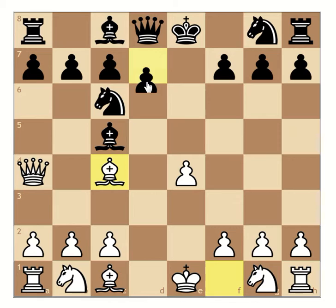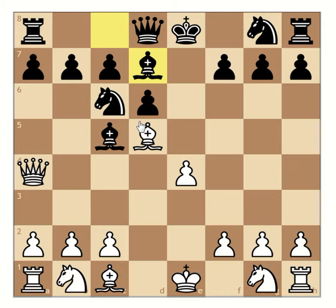Now black moves his bishop and plays c5. White moves his bishop and goes to d4. Black responds with d6. Now white plays bishop to d5 and attacks the knight. Black responds with bishop to d7 to protect the knight.